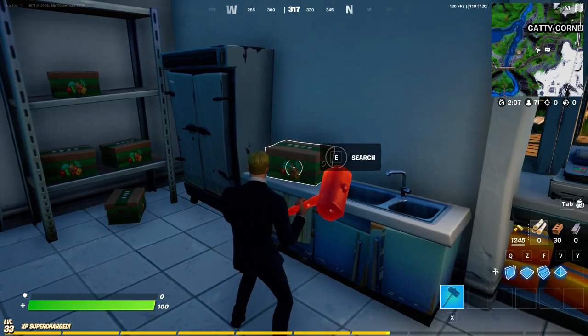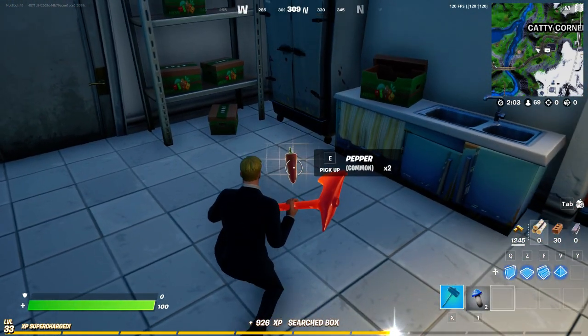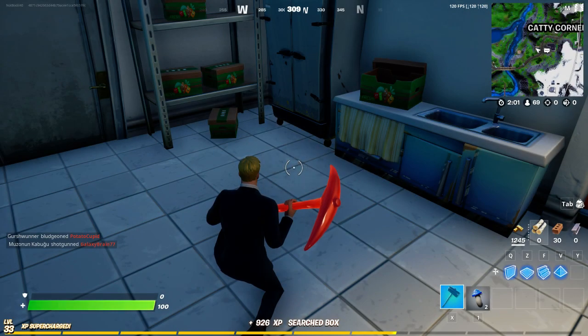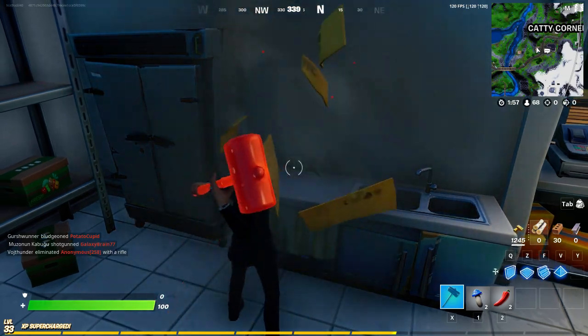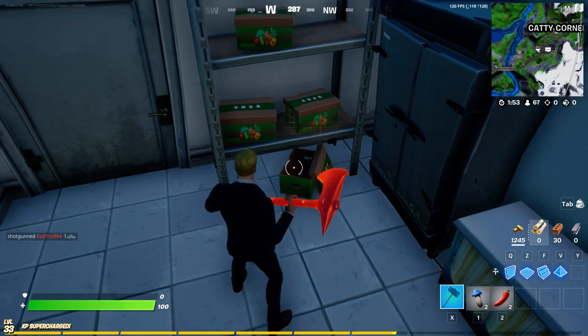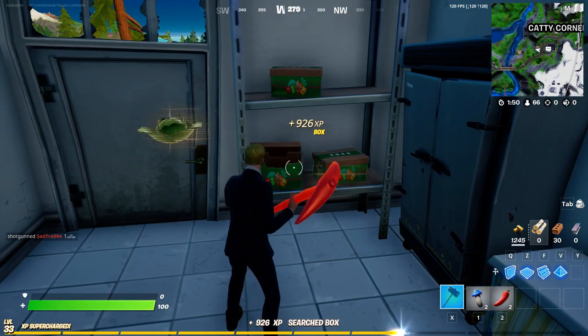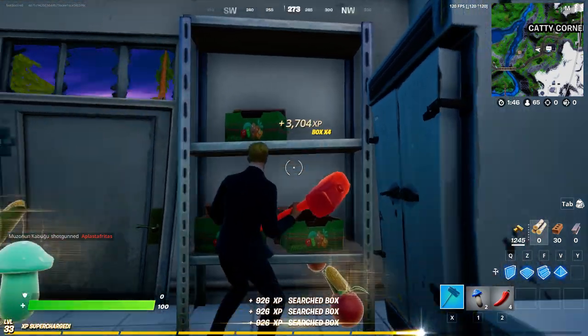We're gonna search them, and as you can see the very first box we're getting a pepper — not even one, we're getting two peppers. Now the chance to get peppers is actually kind of small, but let's see what we get. Make sure to search this — oh, there we go, some more peppers.